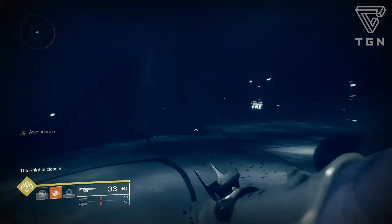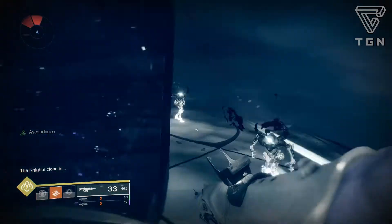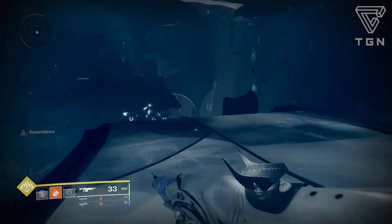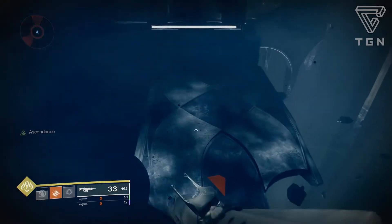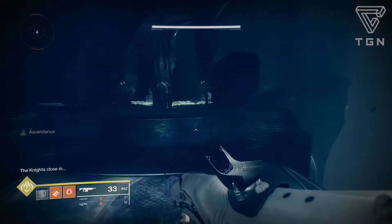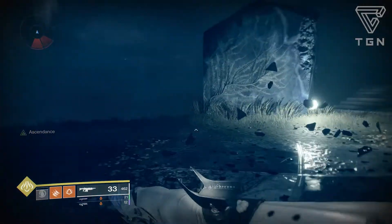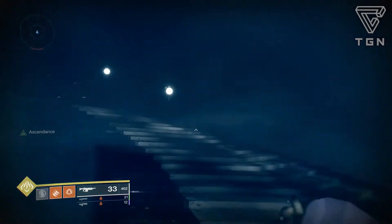Once you kill the knight, you can essentially complete the challenge. Most of it is the gauntlet and just having good mobility, so I definitely highly recommend rocking mobility exotics. I rock Stompies — clearly I was on my Hunter here. If you're on the Titan, rock Lion Rampant so you can actually zoom across pretty fast. I think someone said there was a cheat way with the Titan because you can actually jump really far with it, so you might be able to cheese the challenge. And obviously for the Warlock, if you want to move a little faster, definitely pop on those Transversive Steps.